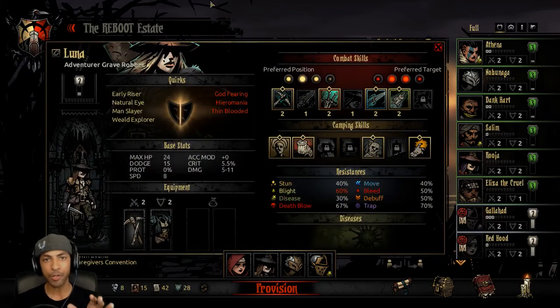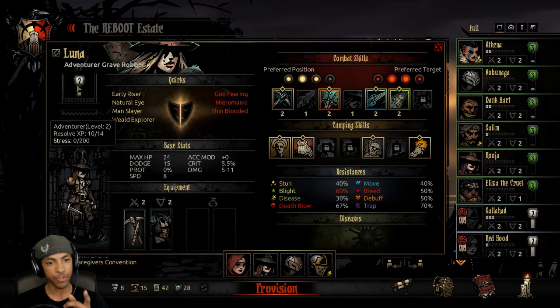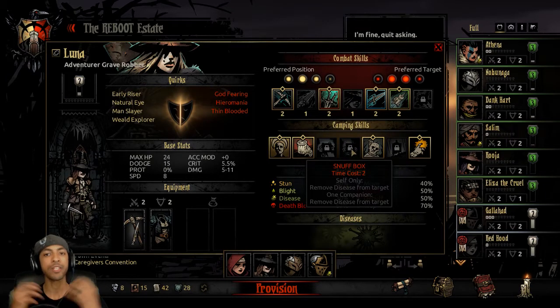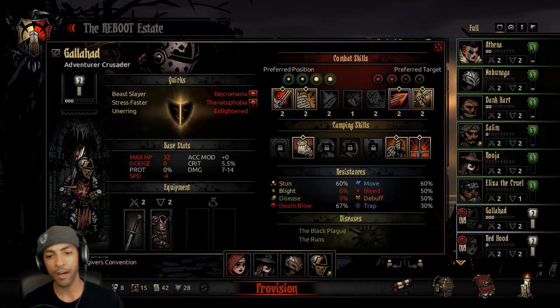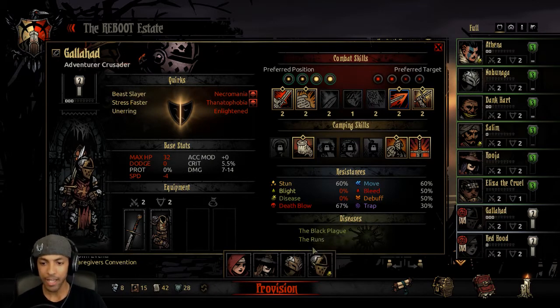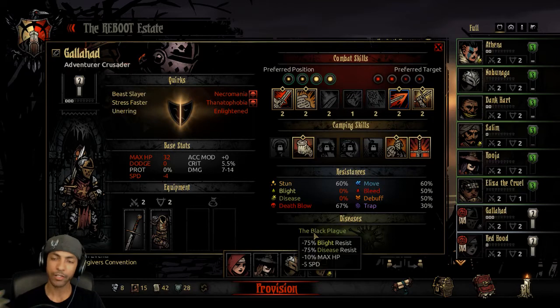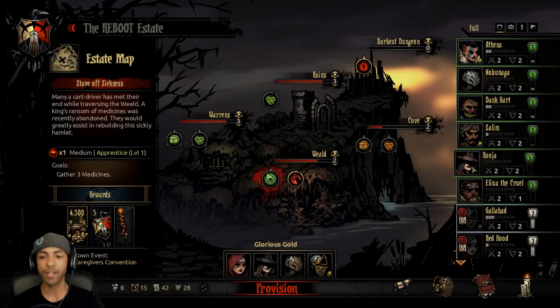The Grave Robbers have a camping skill called Snuffbox. I'm going to have Luna learn this because she is level 2 and is about to hit level 3, hopefully at the end of this run. It removes a disease from a target. I'm actually going to be bringing Galahad back out. He has two really nasty diseases, the Black Plague and the Runs. We're going to use this run, the camping skill, to get rid of one and then use the free Treatment Week to get rid of the other.